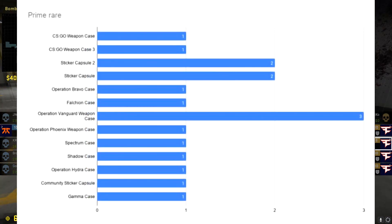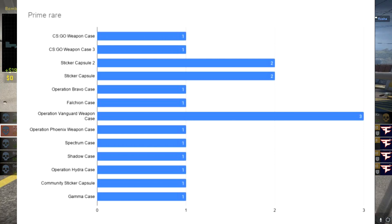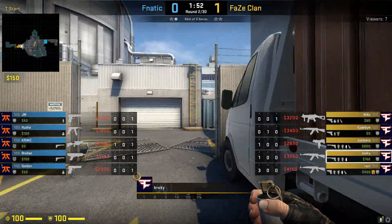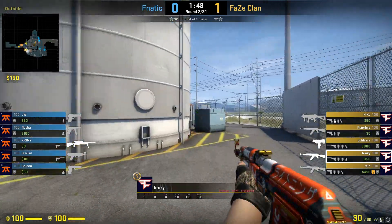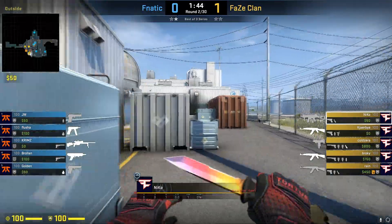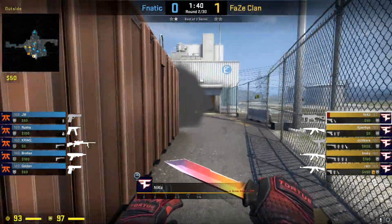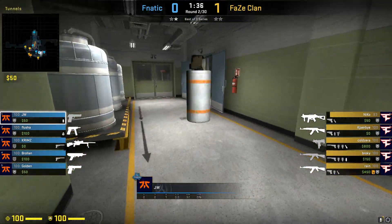And third, there are rare prime drops, which include incredibly rare drop chances like the Operation Bravo case, Hydra case, and some other old weapon cases and sticker capsules. The chance of getting one of these as a drop is incredibly rare, but it can happen. Investing in something in the active, non-prime, and prime drop pool isn't going to pay off as quickly as you may think.